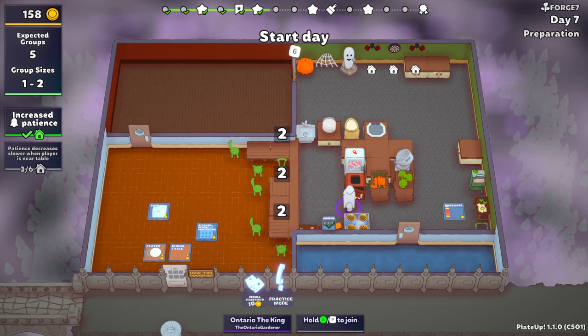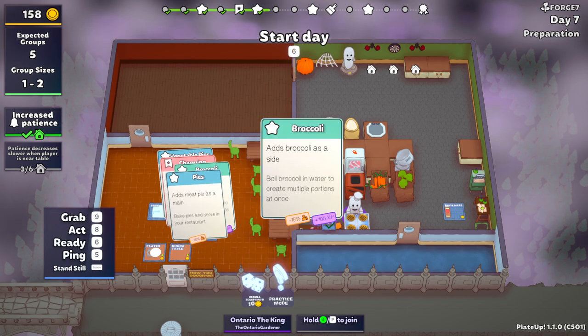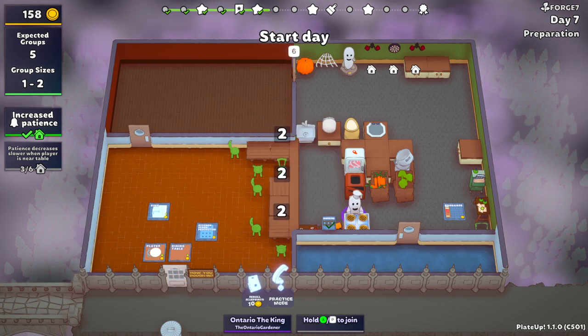I like to cram things, right? But again, we have four meat pies in the frozen prep already, so we don't have to mess with that. Our cards, just as a recap: we have pie, we have broccoli, charming, and veg pie. We don't have any of the new stuff yet, of course.